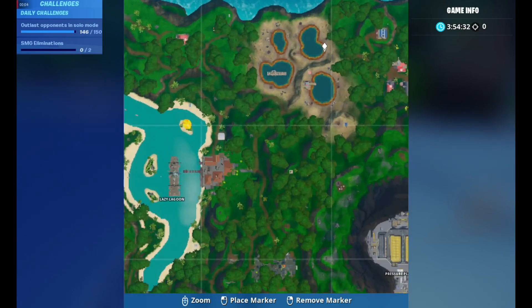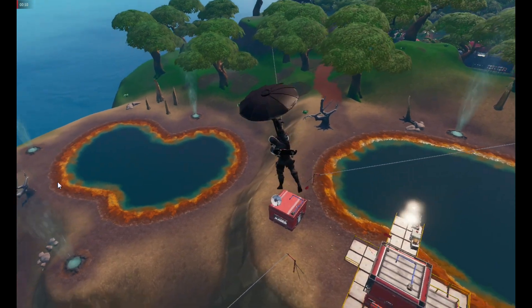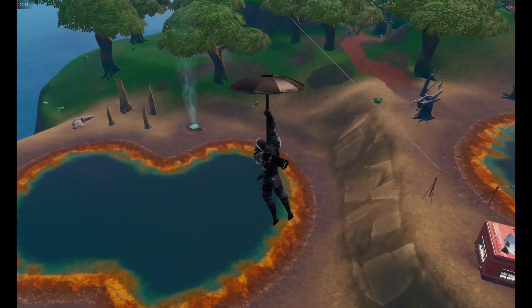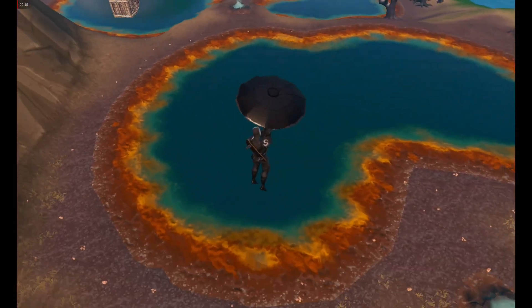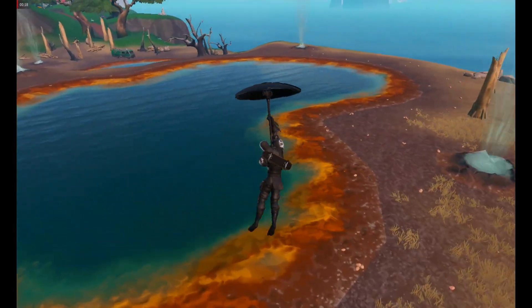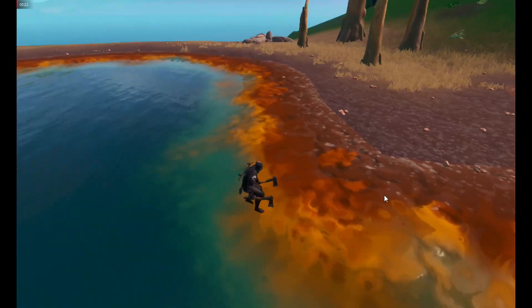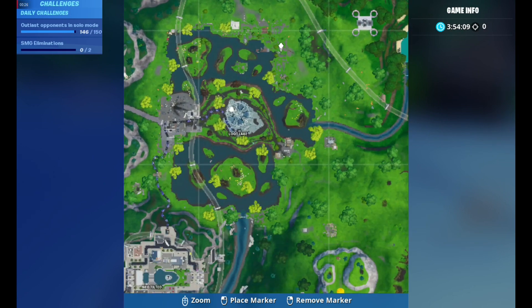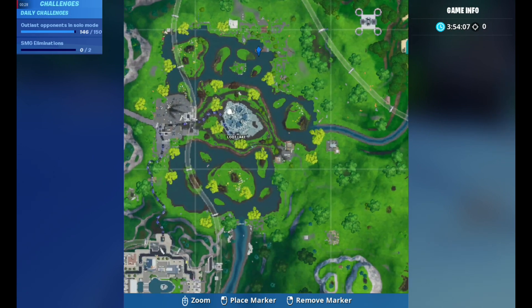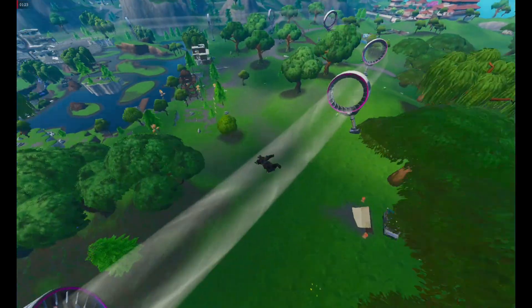The second location is near the Four Spring, also near Lazy Lagoon. By the way, you only need three Unicorn Floaties in this challenge, so probably the easiest ones to get are at Lazy Lagoon — there are two Unicorn Floaties there.